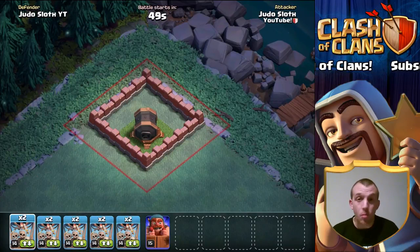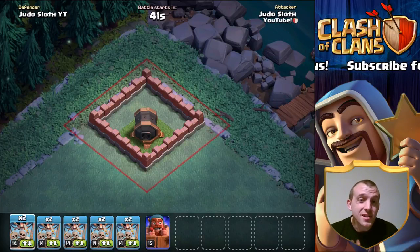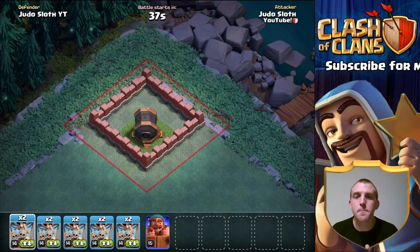Now the Dropship — the brand new troop — what does it do exactly? Well let's show you and then we'll move on to a realistic attack. The Dropship is basically a balloon but it drops skeletons instead of a massive bomb.